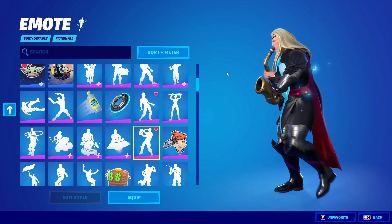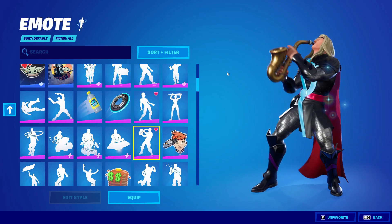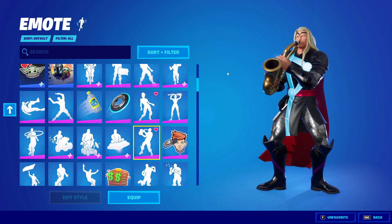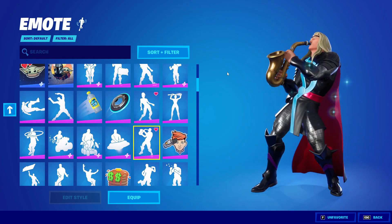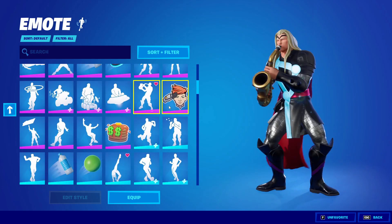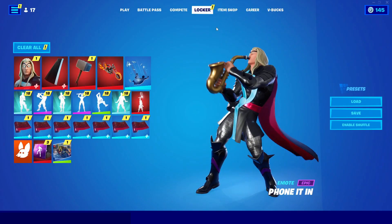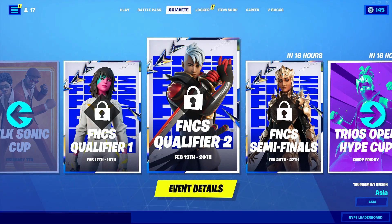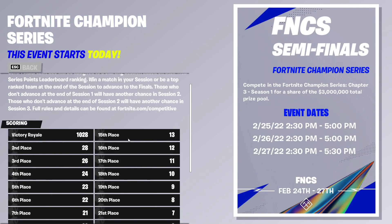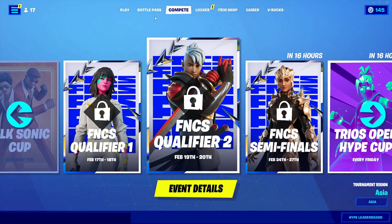After you do that, all you guys gotta do is just go ahead and go into an emote account in here and just play it out. Now back out, go ahead and go into Compete again. Now in Compete, go ahead and go into a different event, click on event details on it, go ahead and go into tournament details, and click on the last thing right here. Now after you do that, back out.